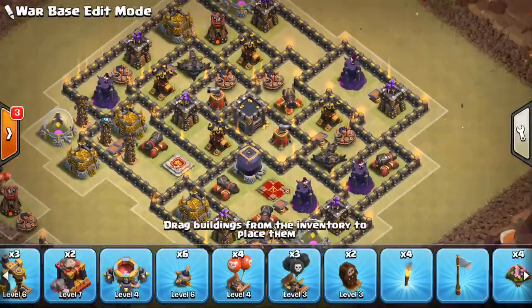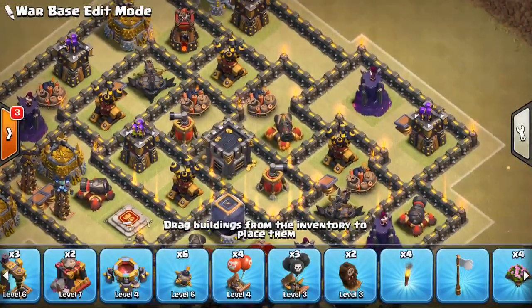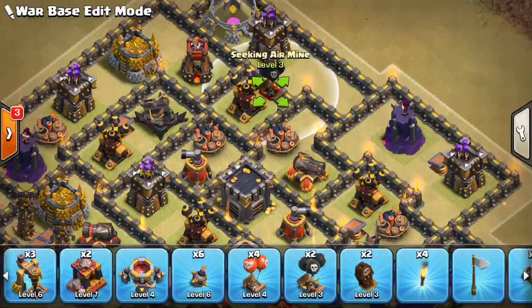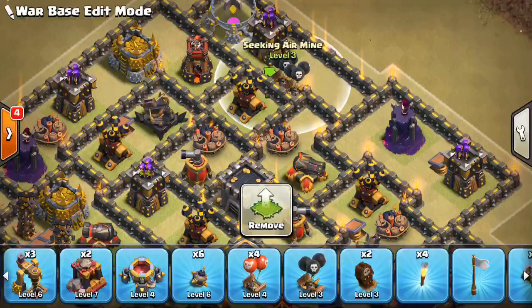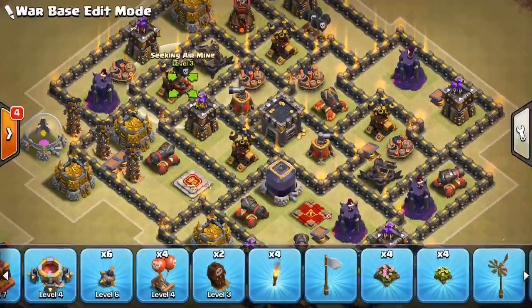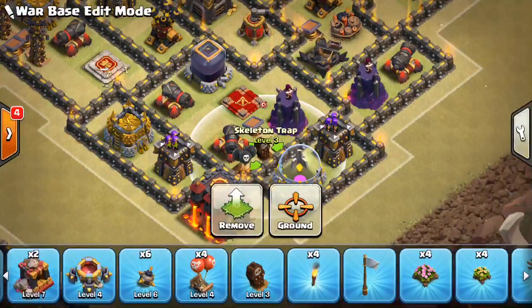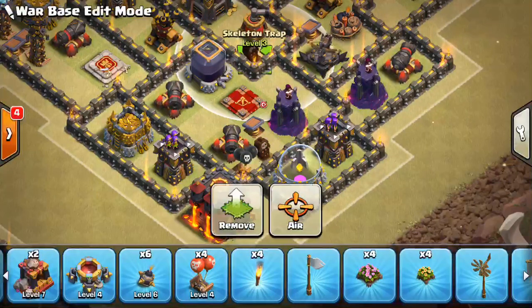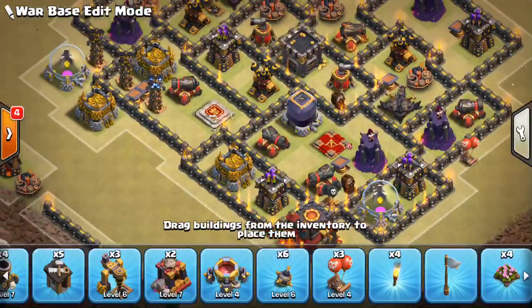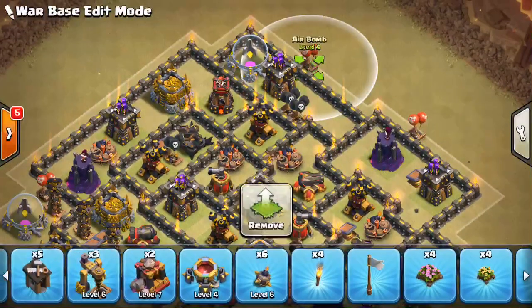Let's double up in one location here, and double up on this guy right here. We'll throw one over here on this air defense, right there. Skelly traps — probably to help defend the Queen. We'll put one towards the bottom, and then one up towards the top if they come from the other direction. You know the drill with these guys — put them by the Tesla farms, by the Wizard Towers, and try to keep them away from the air defenses. All that good stuff.